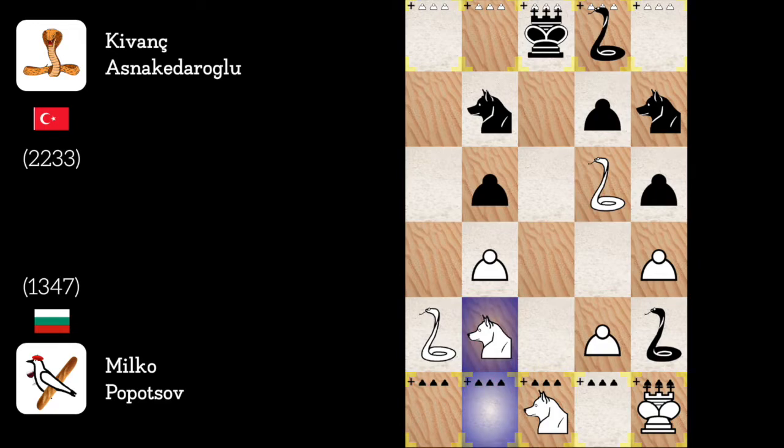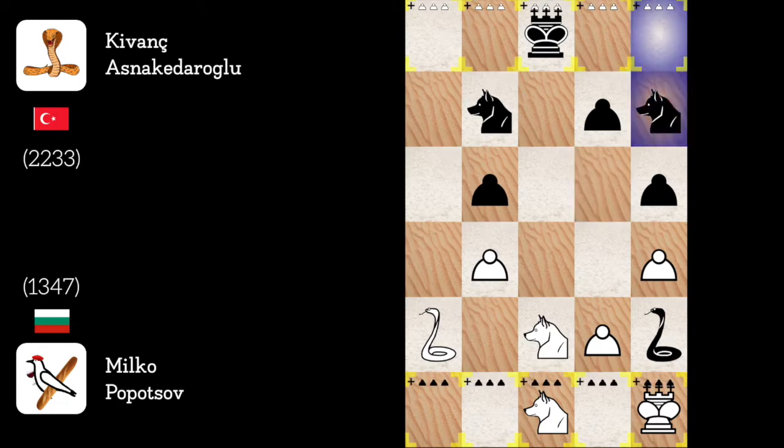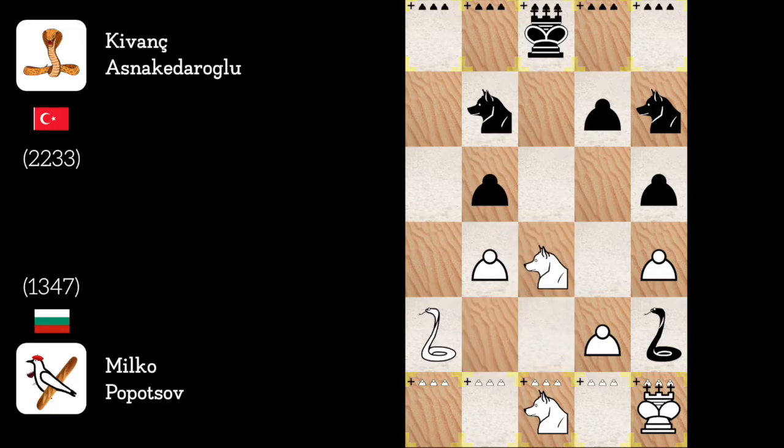Dog to B2. Dog to A6. Dog to C2. Snake to E5 — seems like I have to accept this exchange. Snake captures, dog recaptures. This is now time to get some risky sacrifice — dog to C3. And now my peasant structure is going to crush its entire field. The game is over.